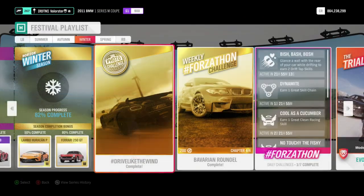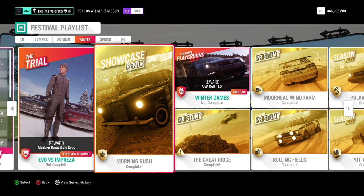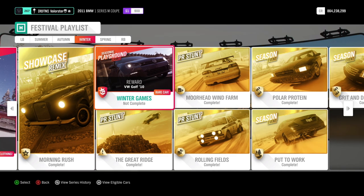Then we have the showcase — it's the Isha's taxi that we never got. You just need to drive it and be first past the train.